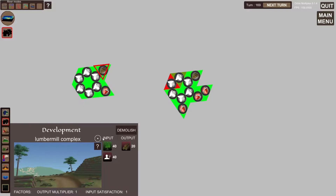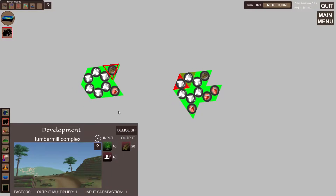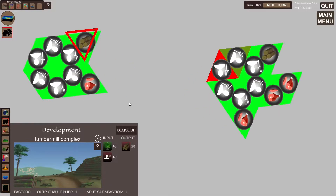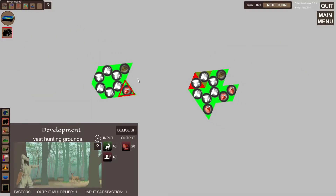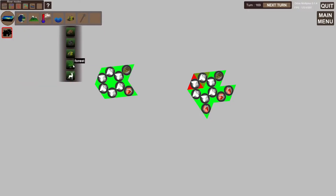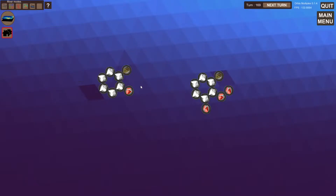This lumber mill complex will extract resources in an area. I've also implemented that industries which take natural resources as input — in particular forest and animal — will reduce those numbers in the ecosystem.